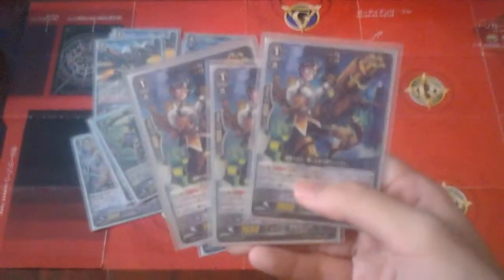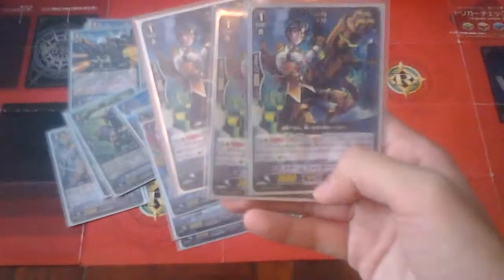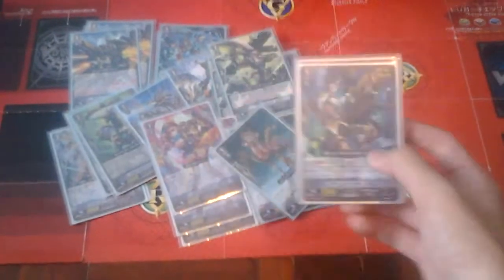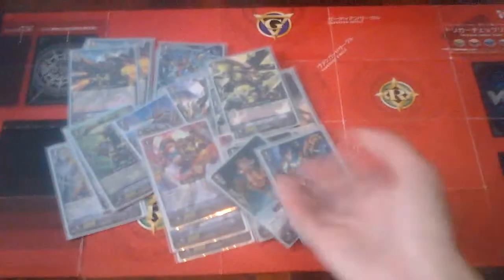The next Grade 1 is Steam Fighter. I play 3 of these. The skill is a Rear Guard, once per turn, Generation Break 1. When one of your opponent's Rear Guards is returned to the bottom of your deck, if you have a Grade 3 or greater Vanguard with Chrono in its card name, you may Counter Charge — meaning you unflip 1 card from your damage zone. 3 of these is enough.